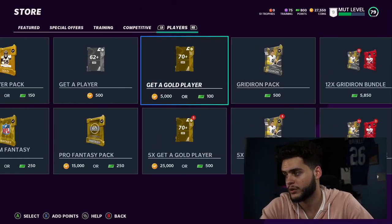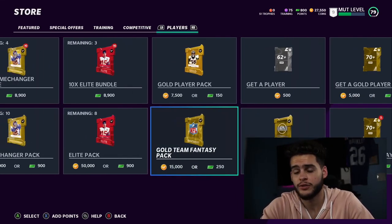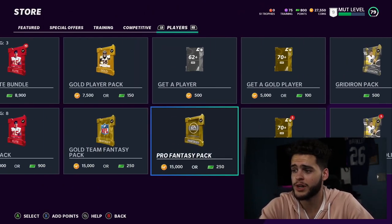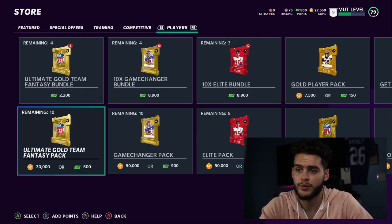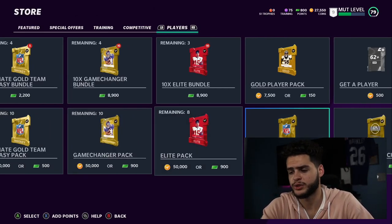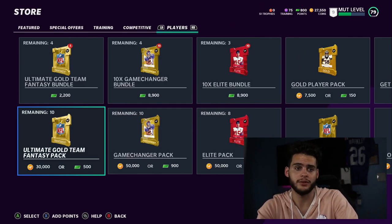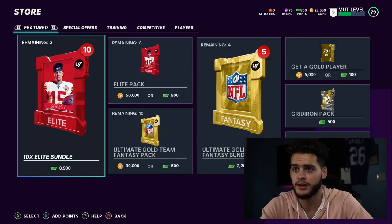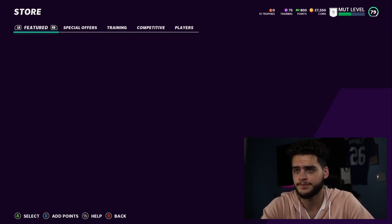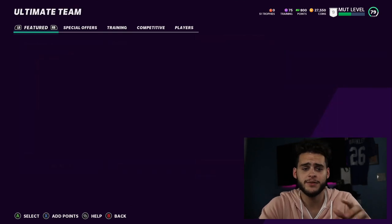My personal ranking: elite bundle first, gridiron bundle next, then game changer bundle. Game changers could be better this year but based on what I know, elite and gridiron are usually the best. If you're opening coin packs, I wouldn't recommend gold packs right now — the market's not too high and you still need to grind out your coins. If you're going to spend, use real money. Check out the starter pack and don't touch the ultimate gold team fantasy packs.